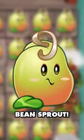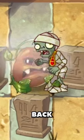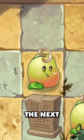New for PVZ2, it's the bean sprout. Although this wall plant may look timid, when the zombies start nibbling it'll turn into a monster and strike back, beating those zombies right in the head. When the chaos settles, our bean sprout gracefully returns to its original form, ready for the next showdown.